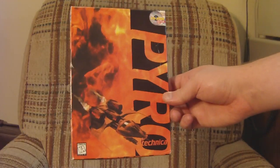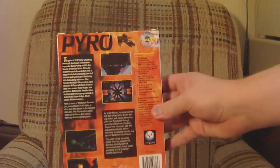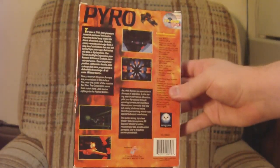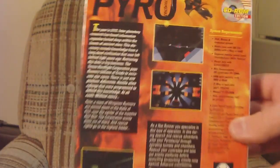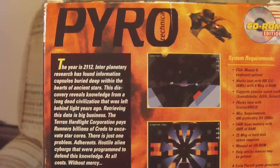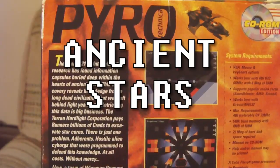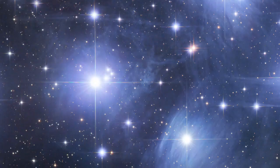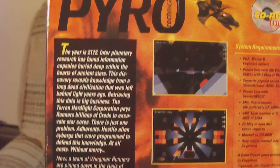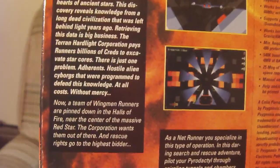Just by looking at the somewhat standard sci-fi box art, you would have no idea what the game really is, and even looking on the back at the screenshots and description doesn't help too much either. The game is set in the year 2112, where the Terran Hardlight Corporation is paying runners tons of cash to retrieve information capsules buried in the hearts of ancient stars. Unfortunately, there are these Borg-wannabe aliens known as Adherents that ruthlessly defend these stars, so grabbing the capsules is tough business.